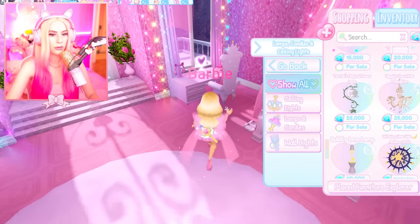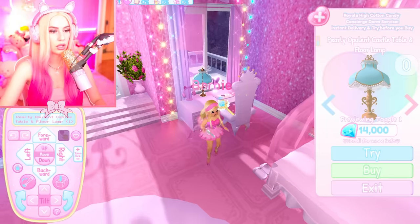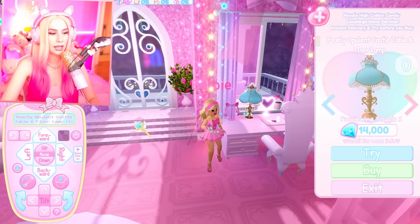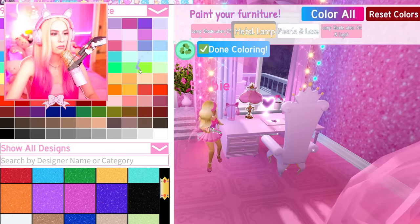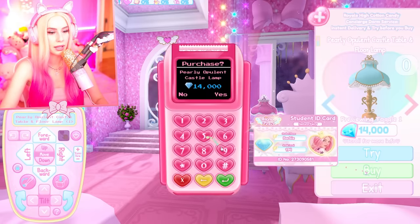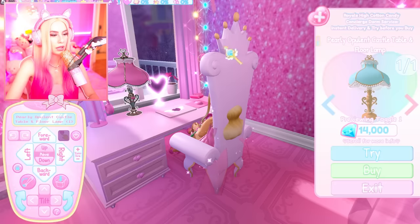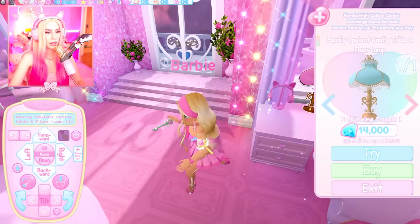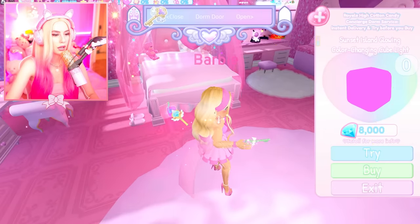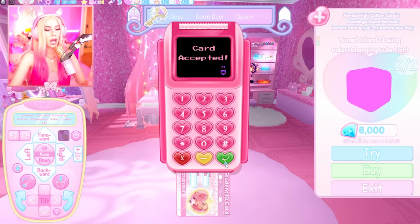Let me know what you all think of my dorm so far. I need to add a little lamp here — that's pretty big but it is gorgeous. My plants are tiny — they're supposed to be big, they resize to tiny plants! You know what, that is the most beautiful thing I've ever seen. I kind of want the metal piece to be gold. Oh — a color-changing cube light! I can put this under my bed to make it look like the bed underneath is glowing.